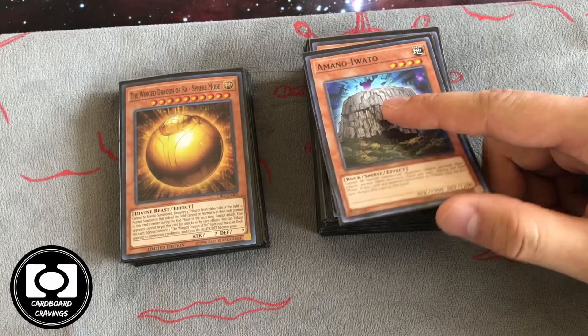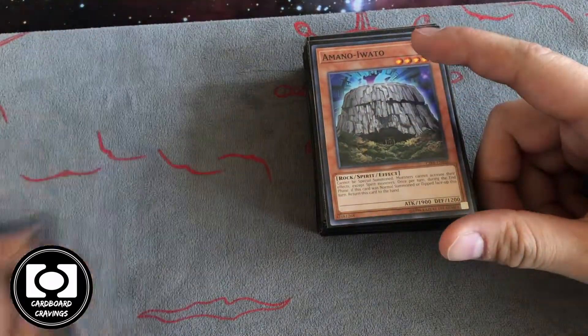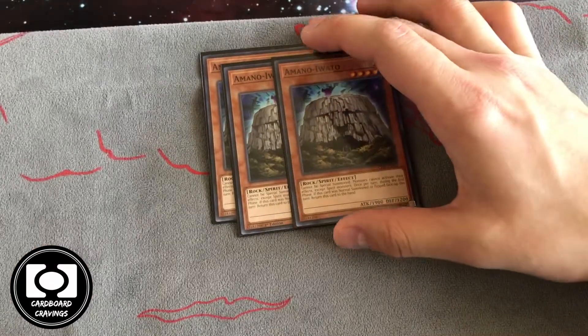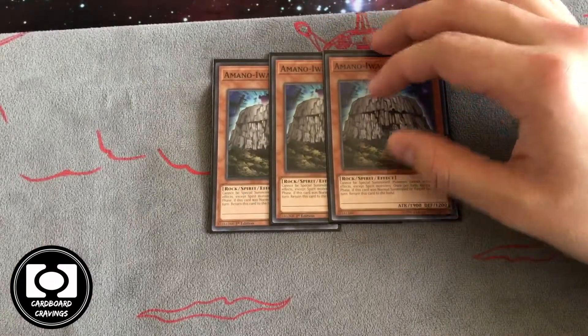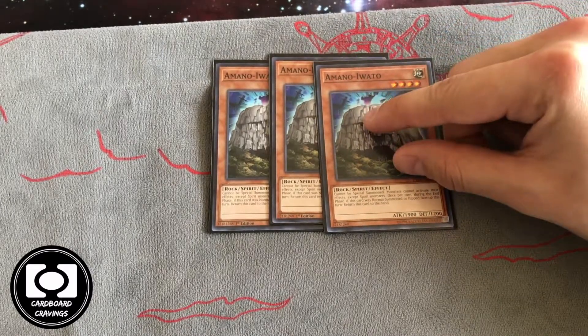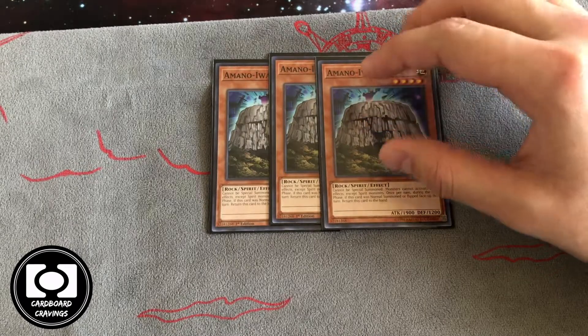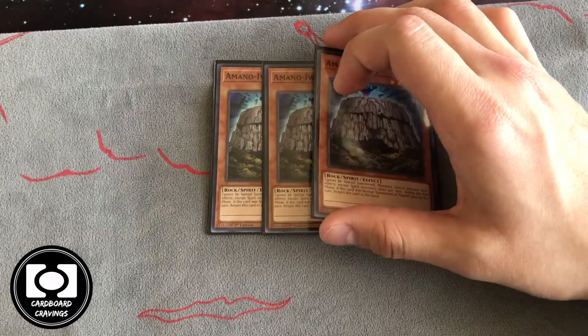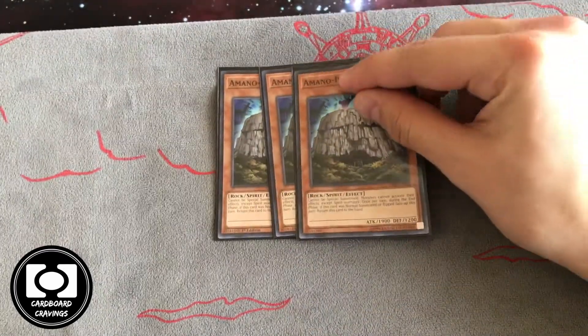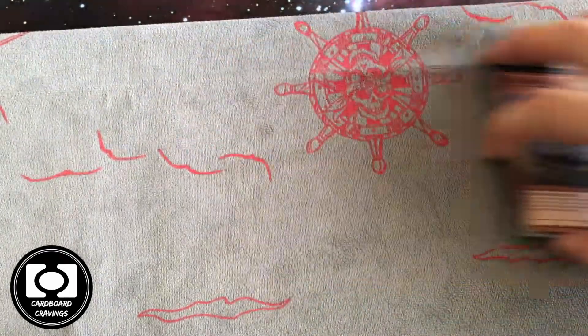So we'll get up to the main deck first. We play three hand traps — specifically Majesty's Fiend. He cannot be special summoned, and when he's on the field monsters cannot activate their effects, so they can't Ash, Droll, Ogre, or anything to stop your plays. Then at the end of the turn he bounces back and you can get your effects from your monsters.